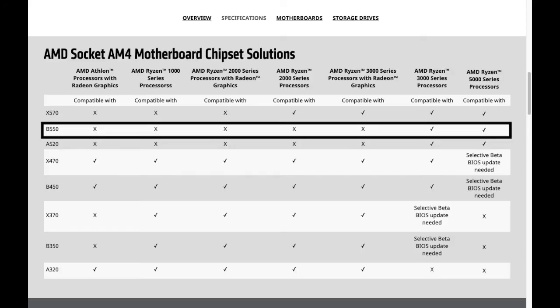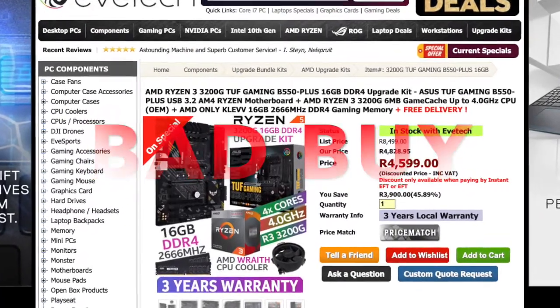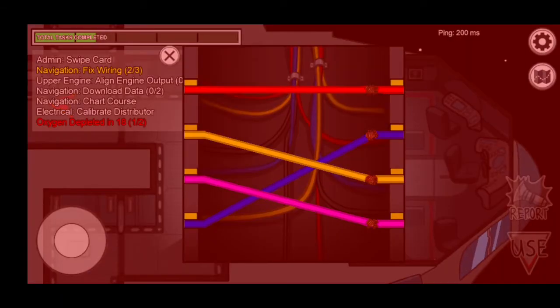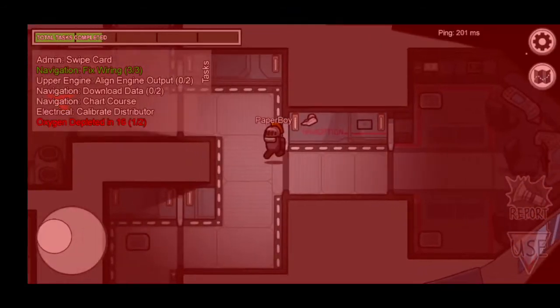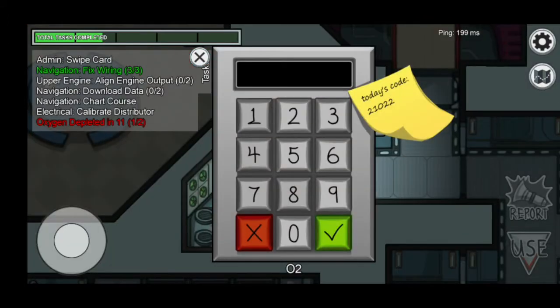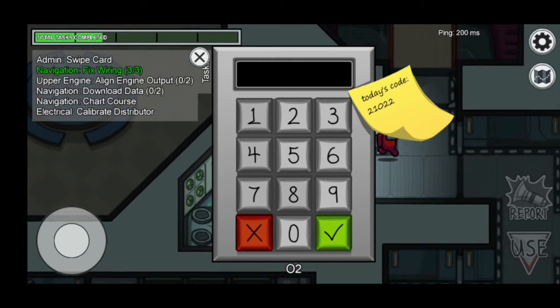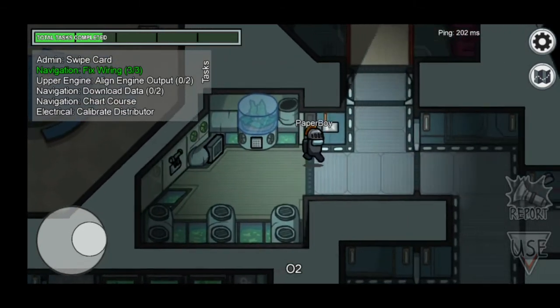It unfortunately does not support the AMD Ryzen 5 3400G and the Ryzen 3 3200G. B550 boards do not support those processors. If you see any website selling a B550 board with those processors, there's a huge chance it might not even work or boot. Even if it does boot, updating the firmware or BIOS may cause it to stop working. It's very risky — just go with a B450 board if you have a 3400G or 3200G.